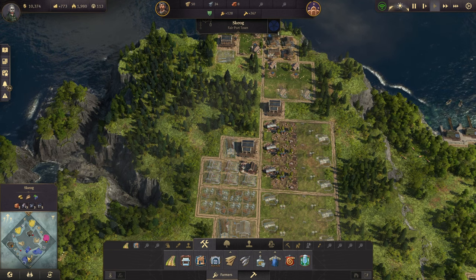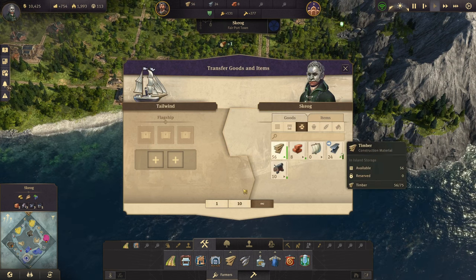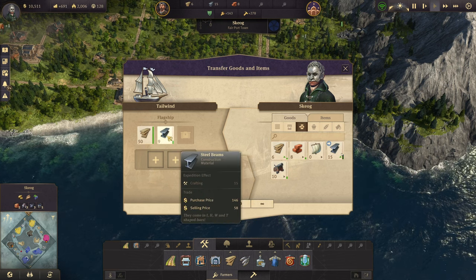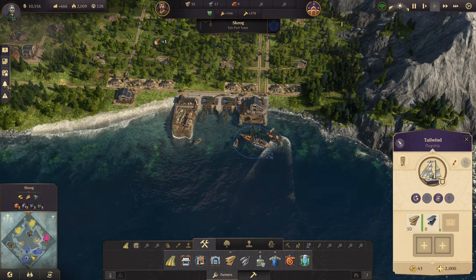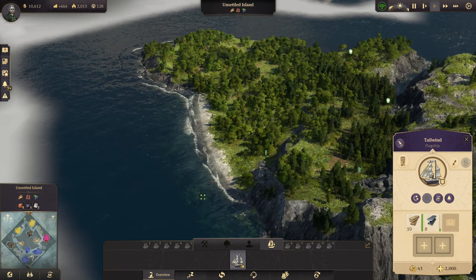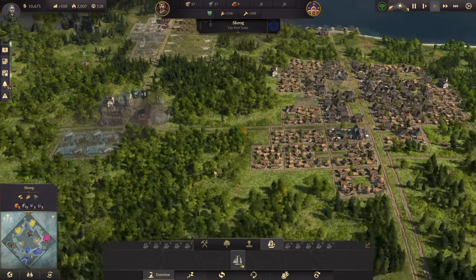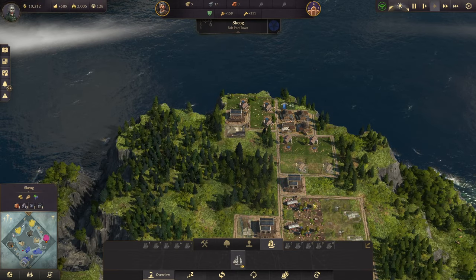Ready — oh we need, ready for orders. Let's grab that, let's grab ten, minus two. Attention for the admiral — go grab this island. There's our ten bricks for the sail makers — good, good.